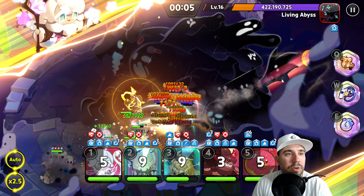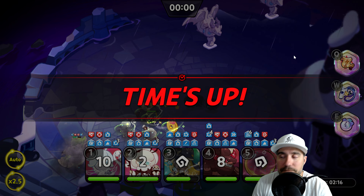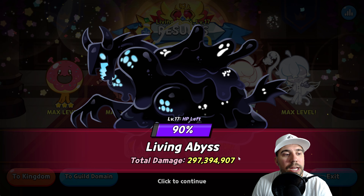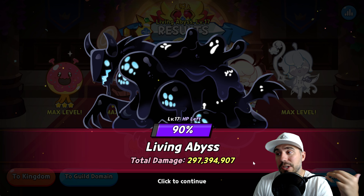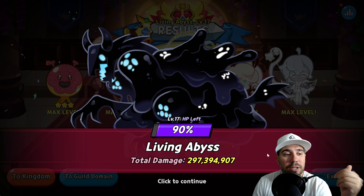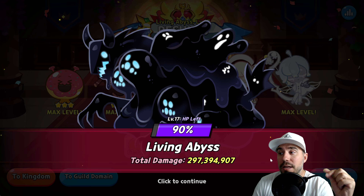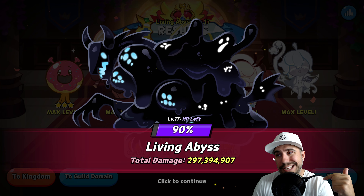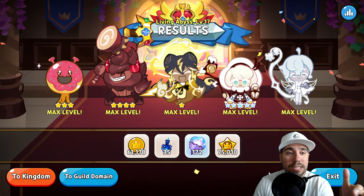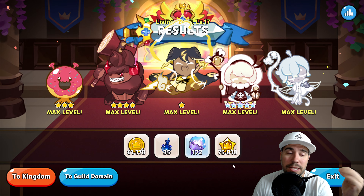Lots of damage on Stormbringer — huge damage boost, very very nice. Around 300 million — could be a little bit better. We did move up seven levels and contribute toward the guild. What I would recommend is to focus more on attack and go in with the other team as an example. Check out our last video for how we did with those teams.